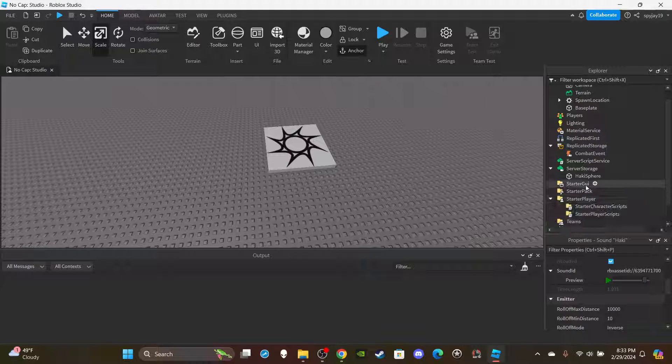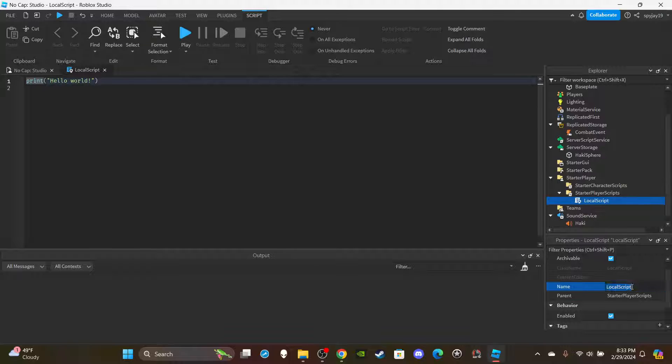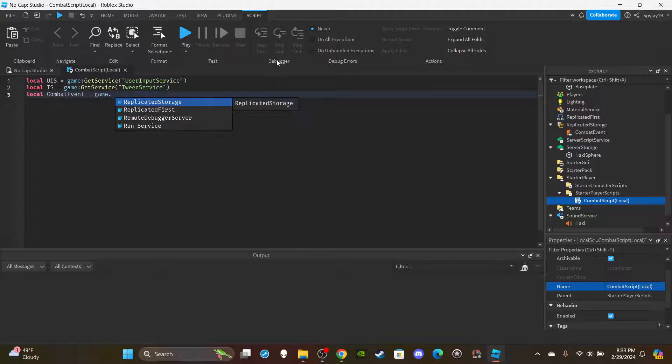Now we can get into the scripting. Open up StarterPlayer, insert a LocalScript into StarterPlayerScripts, and rename that script 'Combat.' Delete the print statement. We're going to create some variables — first I'm going to get the UserInputService: `local UIS = game:GetService('UserInputService')`. Then get the TweenService: `local TS = game:GetService('TweenService')`.